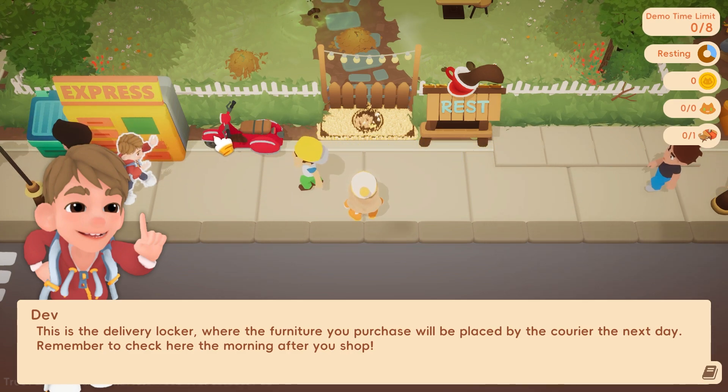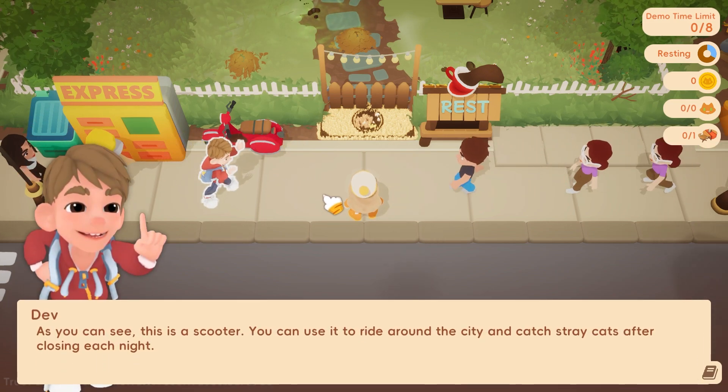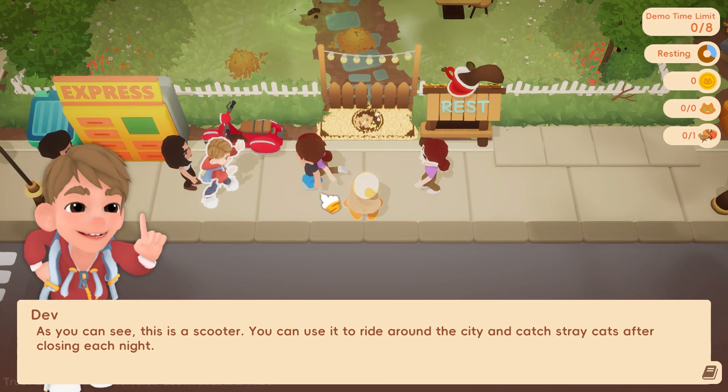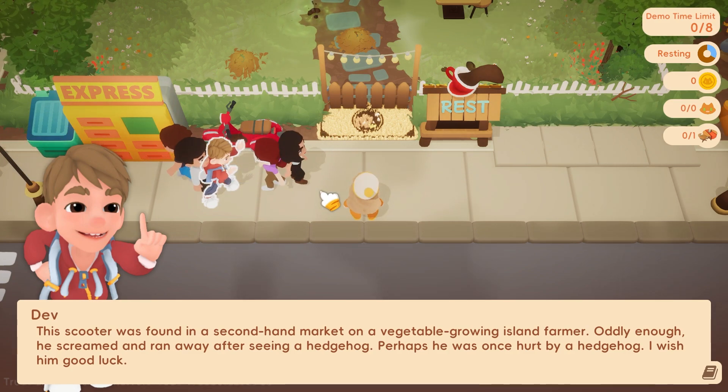Anyway, same concept — sorry, distracted. As you can see, this is a scooter. You can use it to ride around the city and catch stray cats after closing each night. This scooter was found in a second-hand market from a vegetable-growing island farmer.